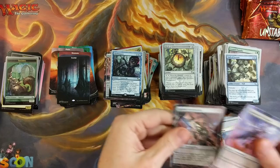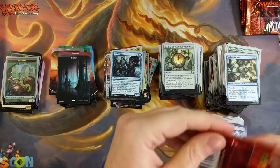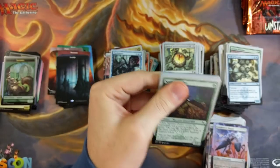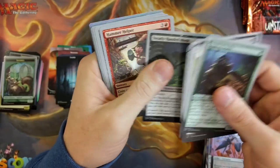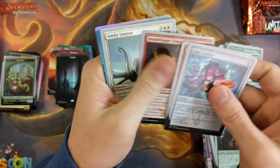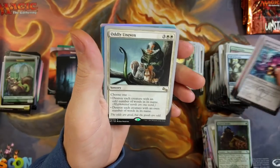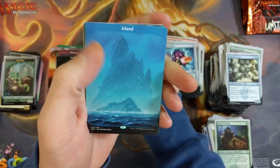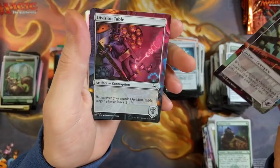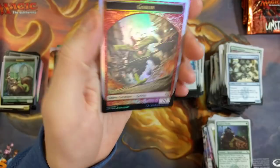Well, this box has been a whole dud. I don't think I pulled anything over $1.50 in value — if I did, let me know what it was in the comments. Oddly Uneven, got the island, Gabbling Sharpshooter — that's a rare — and a goblin again.